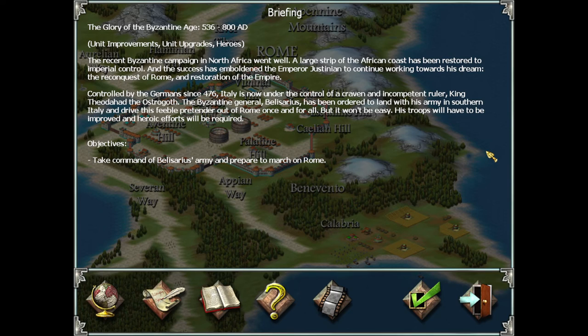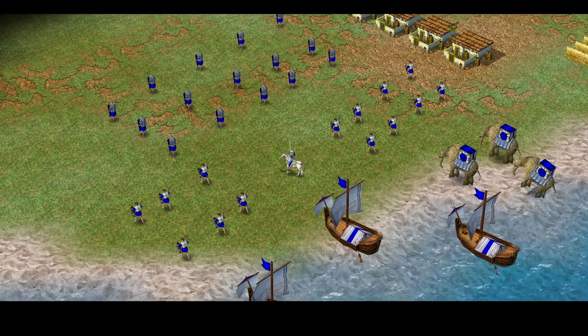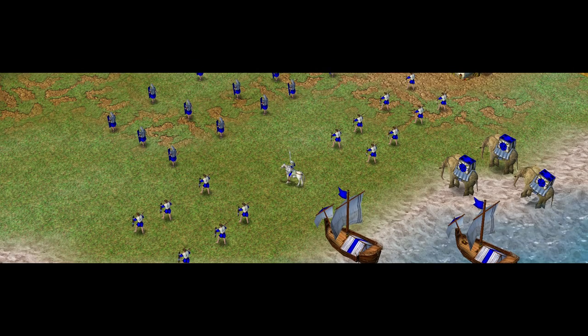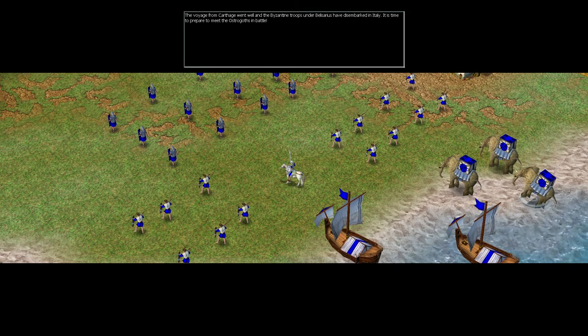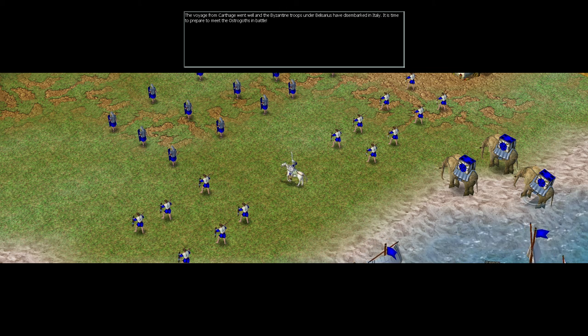But it won't be easy. His troops will have to be improved, and heroic efforts will be required. The voyage from Carthage went well, and the Byzantine troops under Belisarius have disembarked in Italy. It is time to prepare to meet the Ostrogoths in battle.